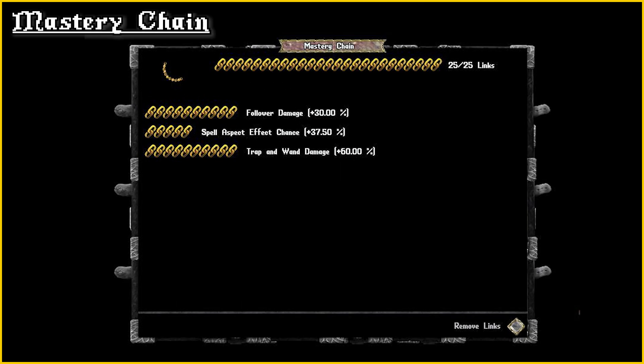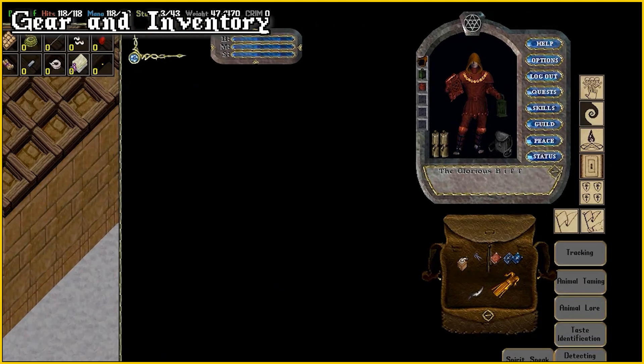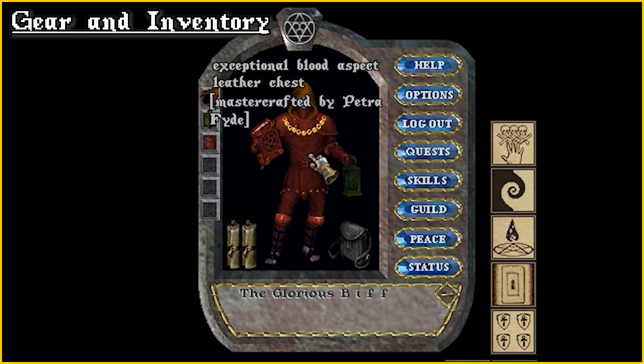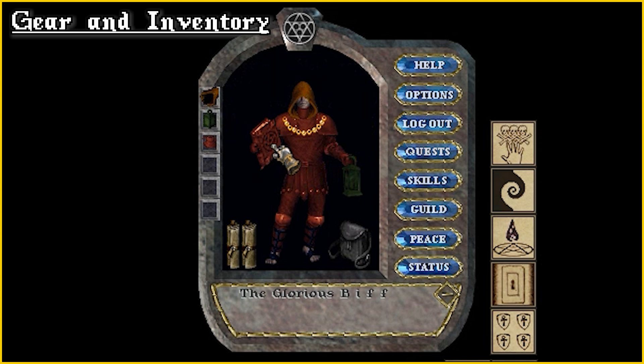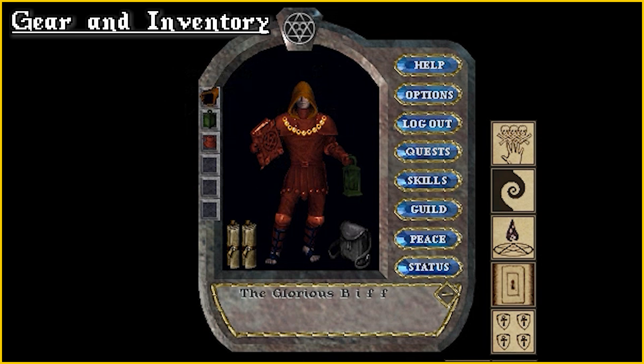Ideal links for Chain Mastery are any of the following: trap and wand damage, follower damage, and spell aspect effect chance. Leather armour is ideal here — anything heavier will bring too much meditation penalty. To this day I still use basic exceptional crafted armour. For the spellbook, I take Exceedingly Potent for decent mana refunds on spells, which will let you pump out more heals and more damaging spells in the long run.